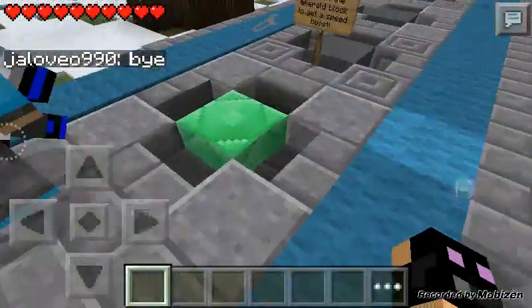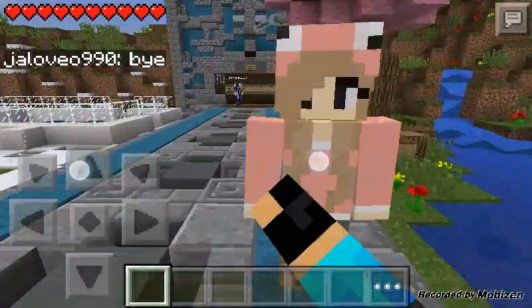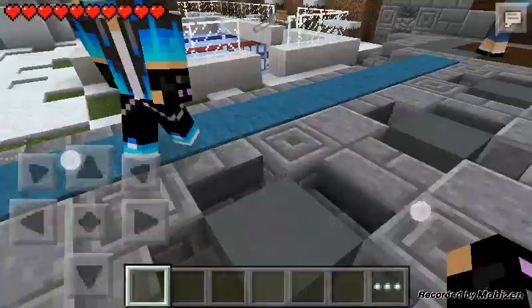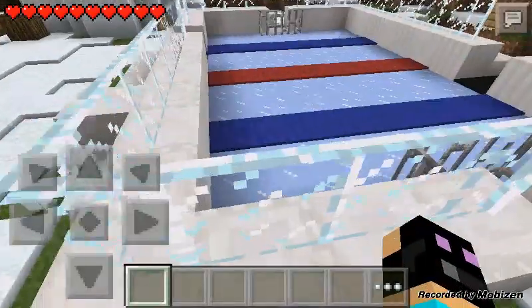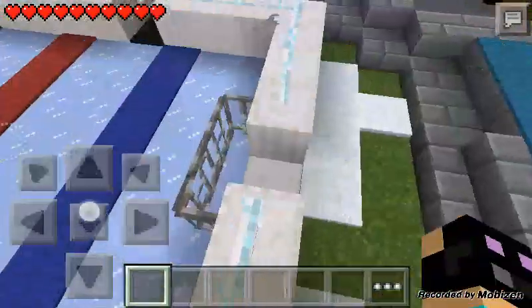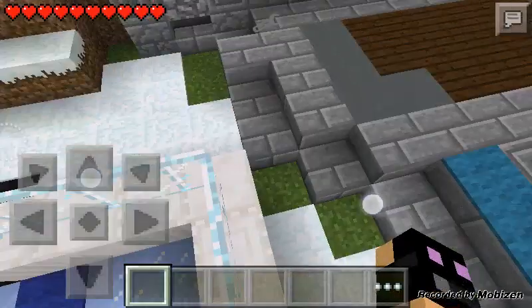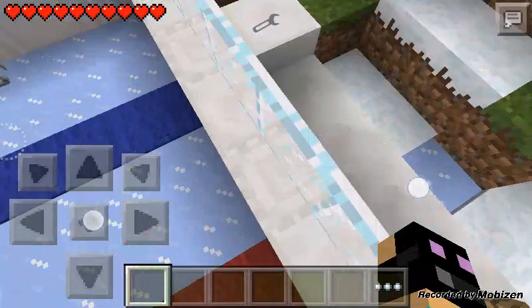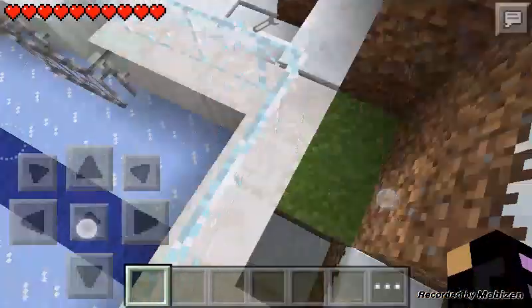What is LBSG? LBSG is like a server where you can play Hunger Games alone or with friends. But what do you mean with alone? I mean like, you can tell a friend like, hey, you want to play? That's playing with friends. And alone is like, you're by yourself and you're playing with different players. That's what I mean with it.